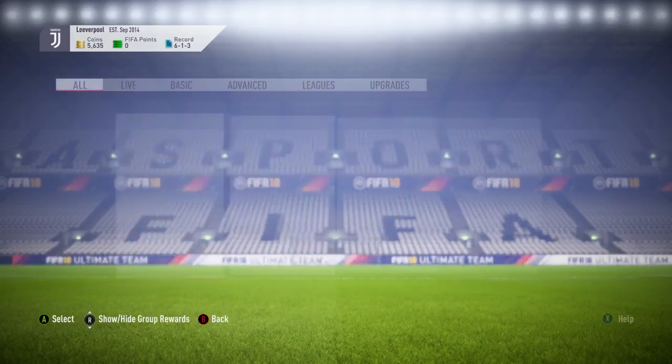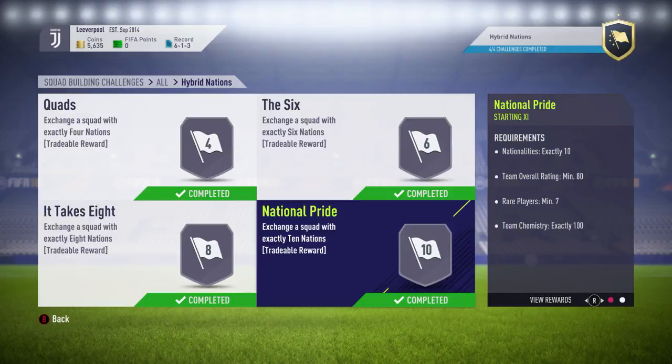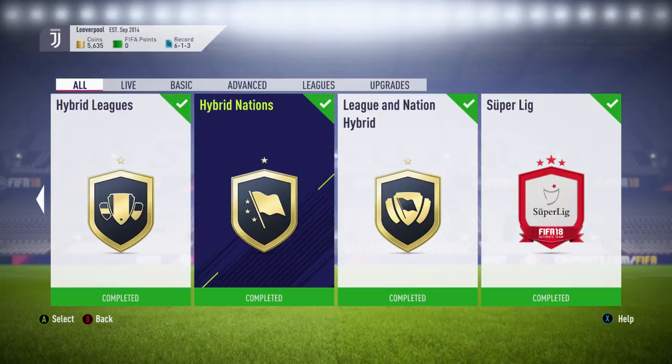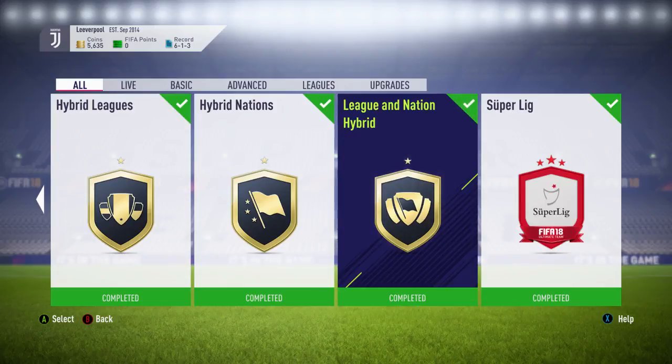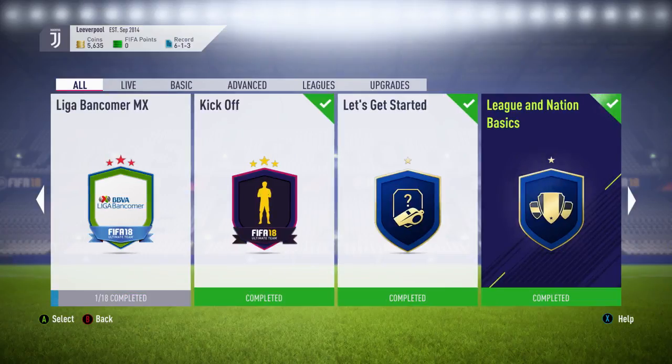You might need a position change card on the hybrid nations last challenge — it uses left wing backs and right wing backs, so grab a left back to left wing back and right back to right wing back card; they're cheap and won't hurt the profit. The rewards include a 55k rare mega gold pack for completing all four in each set, so you can get two mega packs plus tons of other packs. You're guaranteed profit as long as you bid and spend the bare minimum.